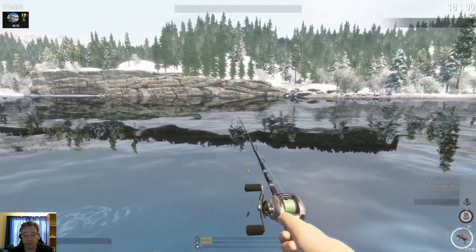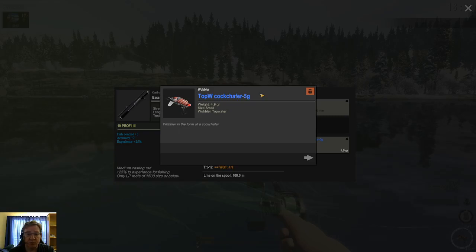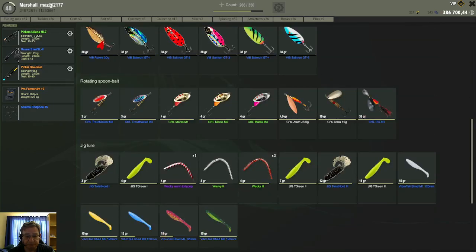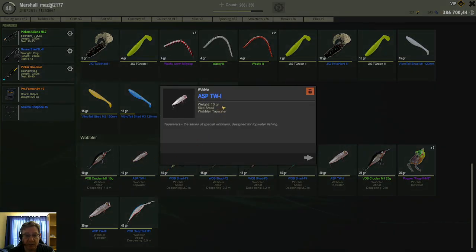Now the best setup I have found to catch them on is this lure: the Topwater Kokcha 5 gram lure. That is the one I have the most success with. But this lure you can only buy in Poland — Poland is a level 15 lake, so if you have Poland unlocked you can buy it there. If you don't have that lure, you can also try the normal popper — this 10 gram ASP TW1 popper. You can try this one as well.